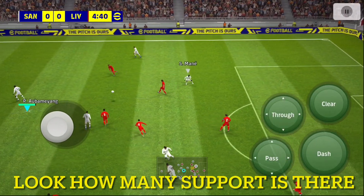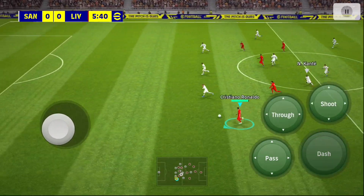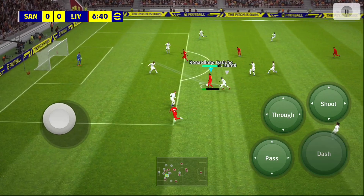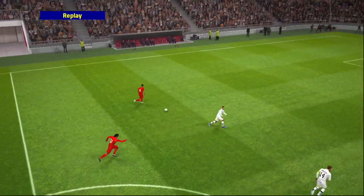Alright guys, here's our example. Winning the ball, quick counter-attack. So you have four players in attack for the counter. This is why I do think this is a good formation — you have players in support, like you have the player that's supported for the passes. So this is our example.